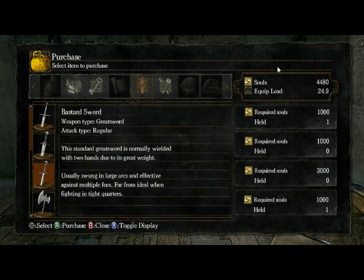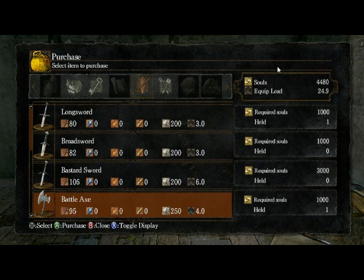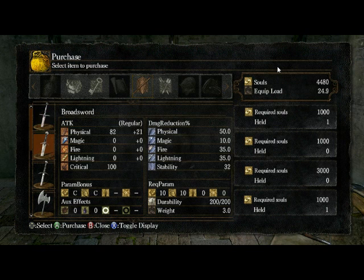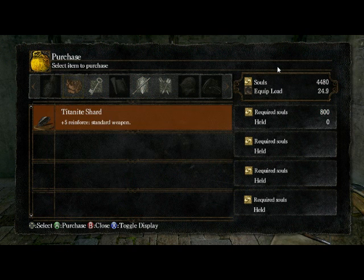The Bastard Sword is certainly very good — it has better damage than the Claymore, but it's a lot shorter in its moveset. I definitely prefer the Claymore. The Long Sword has thrust attacks, whereas the Broad Sword is all slashing. The straight sword in the Wide Blade emphasizes slicing and has no thrust attack — that's the Night Starter Sword, the Broad Sword, and the Long Sword as well.